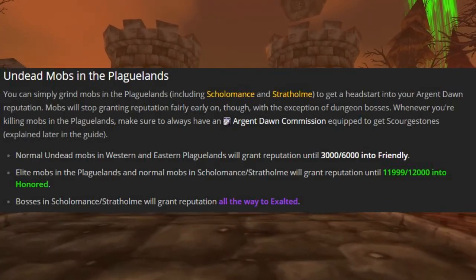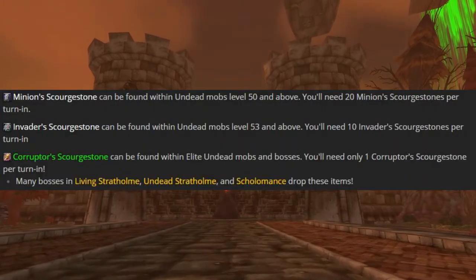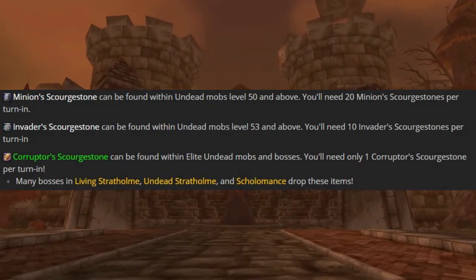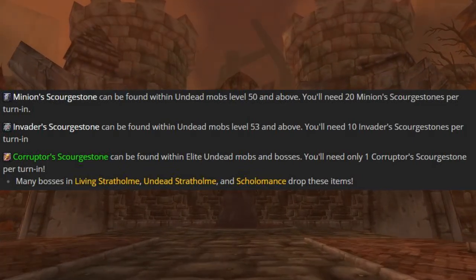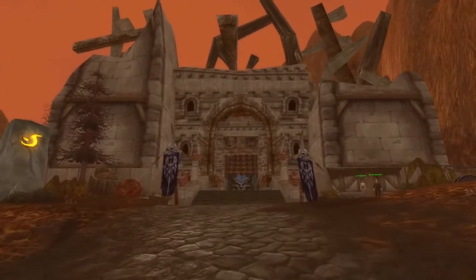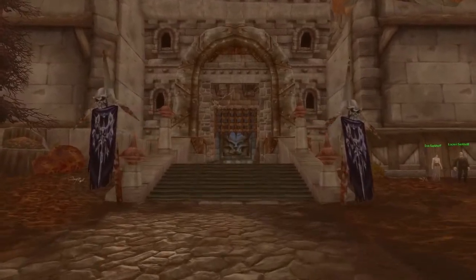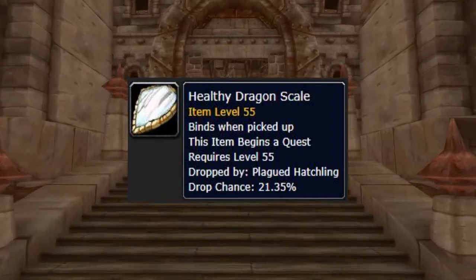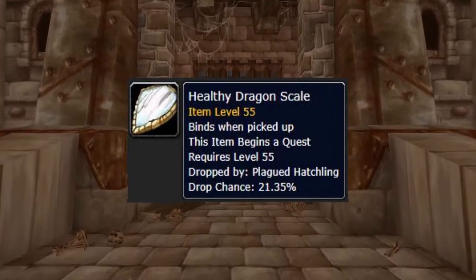Then head to Scholomance or Stratholme Undead and just start killing. Keep killing and saving up the Scourge Stones that they drop until you hit Honored. At this point, the normal mobs inside those dungeons stop giving rep and only the bosses give 50 each. At Honored, you then start doing the quests, handing in your Scourge Stones and killing bosses in those two dungeons. I prefer Scholomance due to there being more bosses there, with each boss dropping a Corruptor's Scourge Stone for an additional 50 rep.